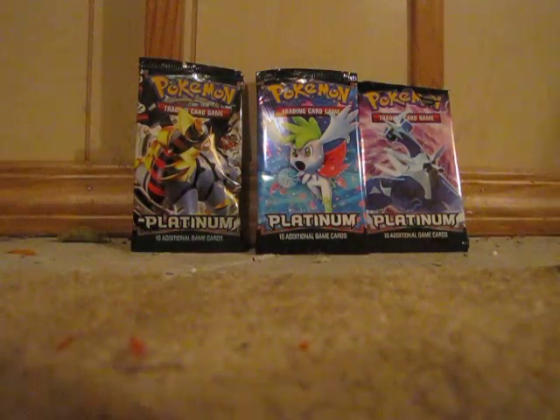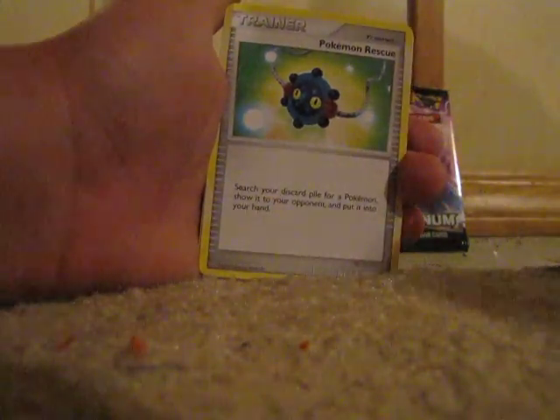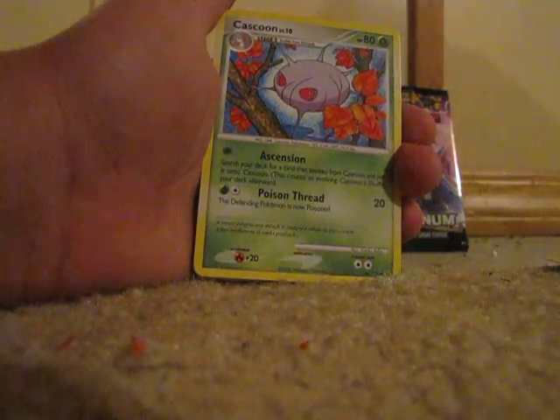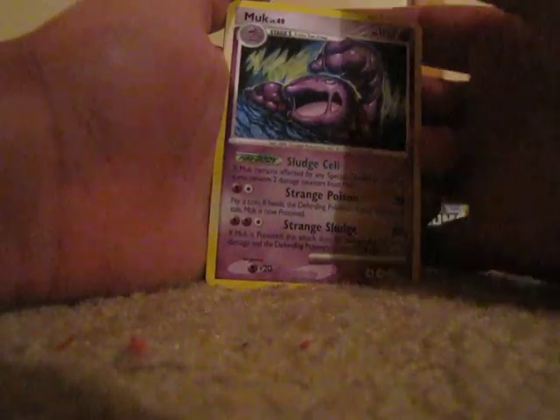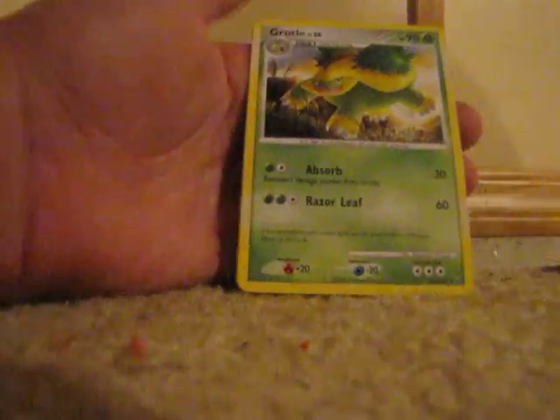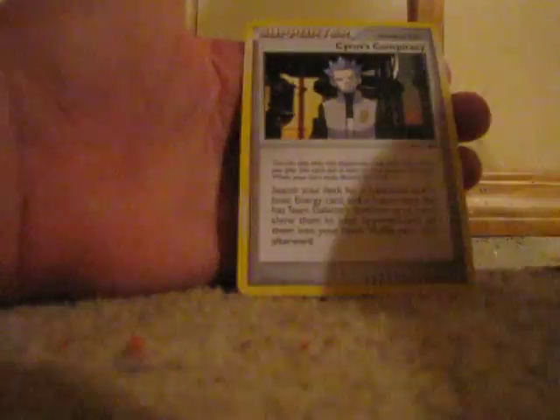One more common is Carnivine. For trainers, I got Poké Turn — that's Team Galactic's Invention G105 — and Team Galactic's Invention G103 Power Spray, Pokémon Rescue trainer, and both those other Team Galactic's machine inventions. For uncommons: Cascoon, Amoonguss — I really like the illustration on those — Mismagius, Groudon, and Cyrus's Conspiracy supporter.